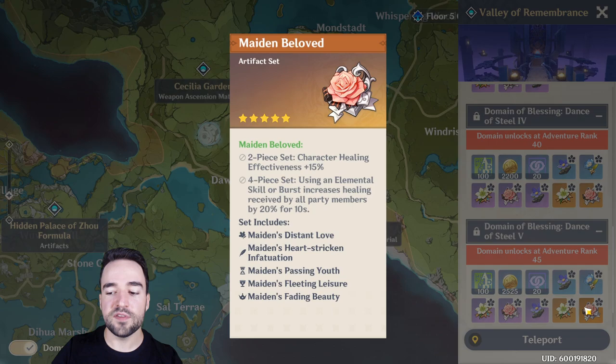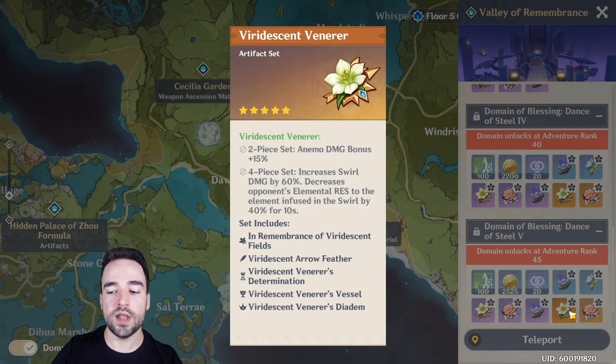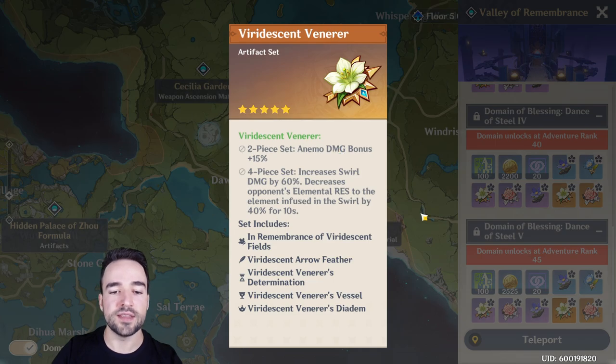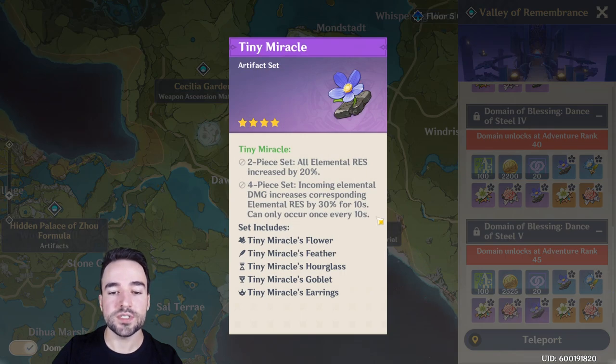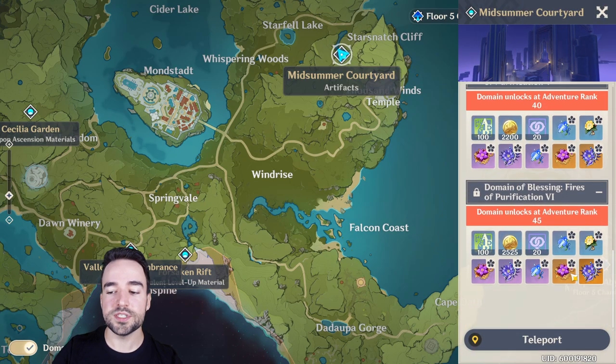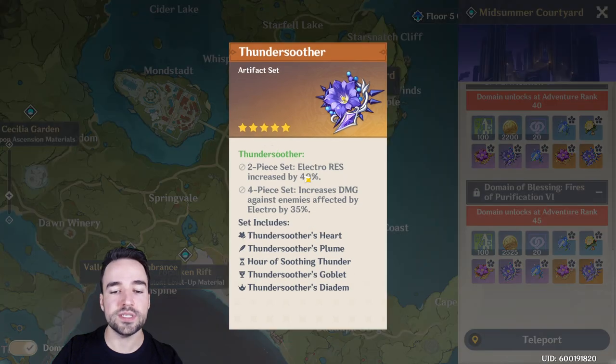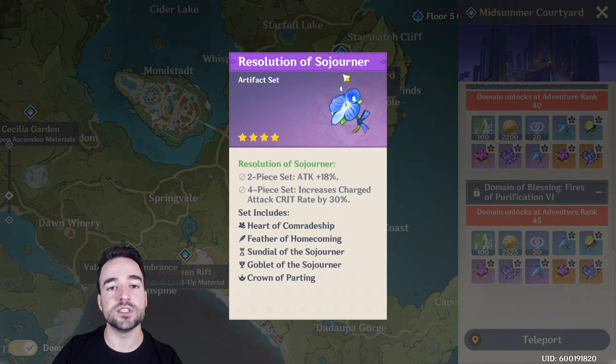Here you will have the Maiden Beloved set, which is the healing set, as well as the Viridescent Venerer set. You will also have the Tiny Miracle set, which is an elemental resistance set that can be useful for some characters. Lastly, if we come to the Midsummer Courtyard, you will see that this has the electro damage set as well as the electro resistance set. It also has the Sojourner set as its purple four-star set.